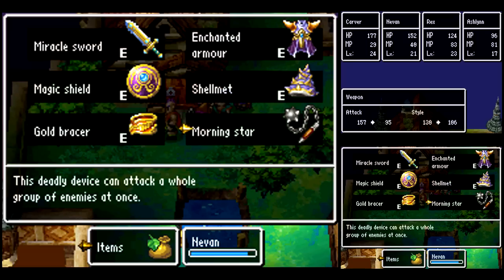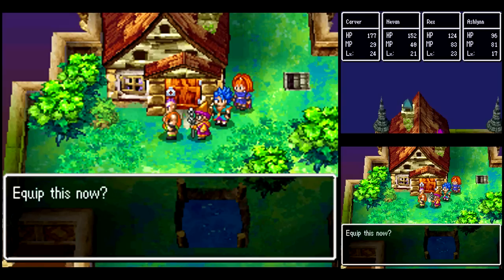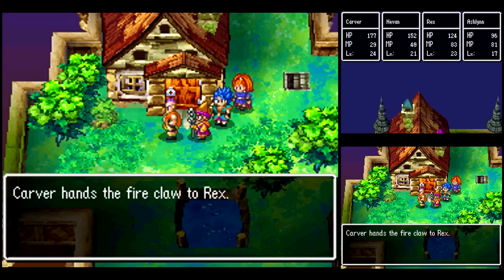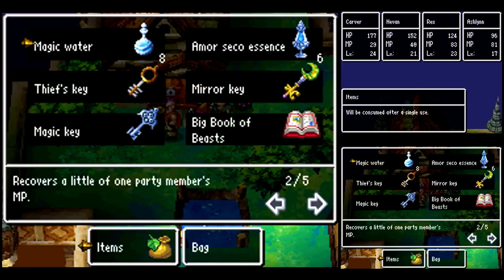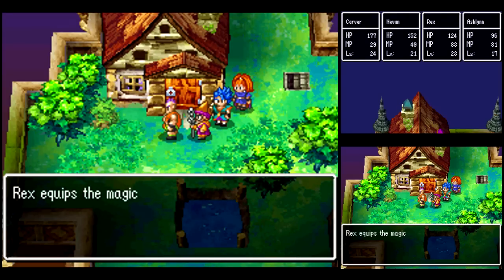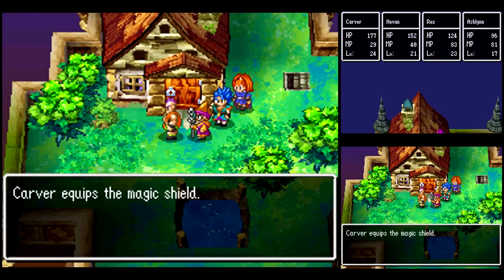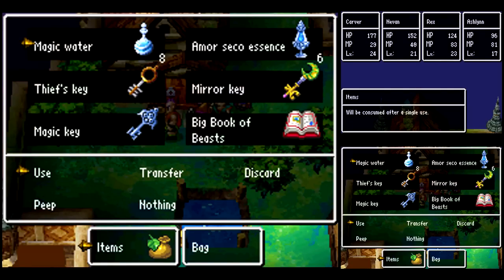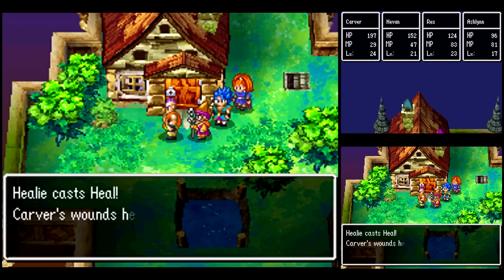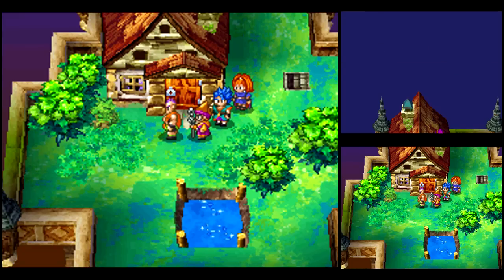Why do you put a house on top of a tower? How does that even work? It's like a penthouse or something. Anyway, I want to give the Miracle Sword to Carver because he's going to be my main offense. Nivan will be doing magical stuff. I want to give the Fire Claw to Rex so he can use Frizzle without having to learn the spell. And I want to equip the Magic Shield because Spiegel's going to be using powerful magic against us. Let's restore some of Nivan's MP there because he's going to be using quite a bit of it, even though I have him as a warrior.